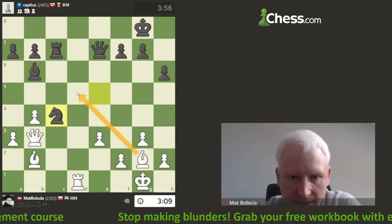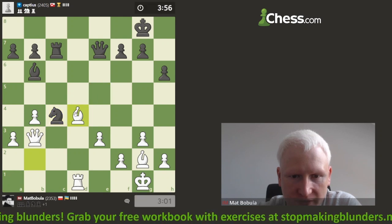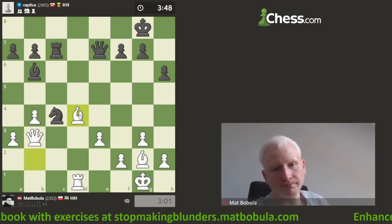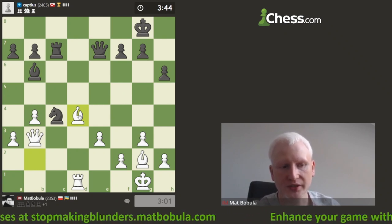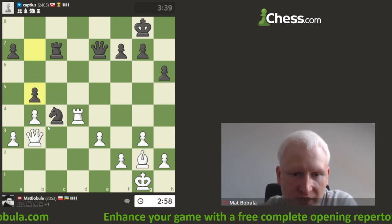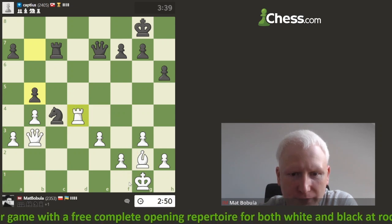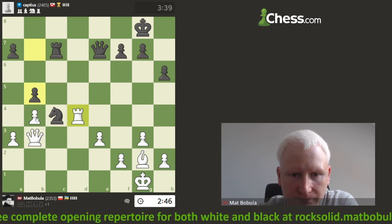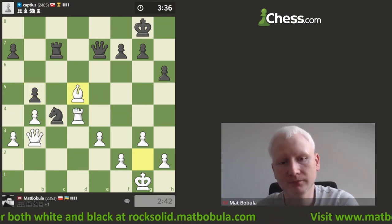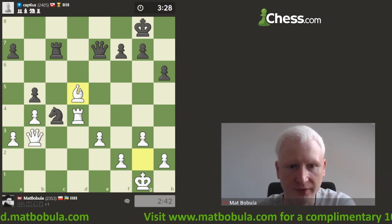Knight is here — if I go there, opponent takes, opposite-color bishops — I don't need that. I'd rather exchange dark-squared bishops. There's a potential draw idea for my opponent, so let's play here. Bishop is superior to the knight in such a position. I can play bishop d5 — looks very tempting. Bishop f1 looks good but leads to knight e5 problem. Bishop d5 is my choice. Probably knight will go to e5.